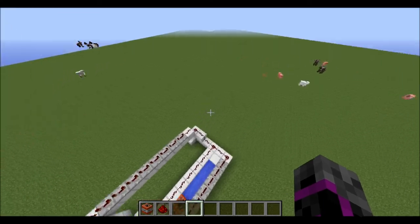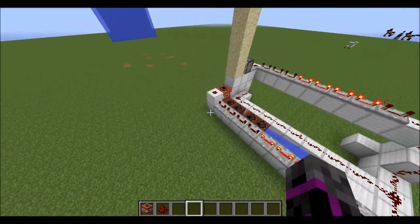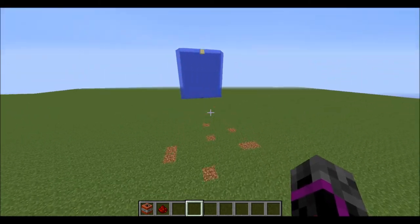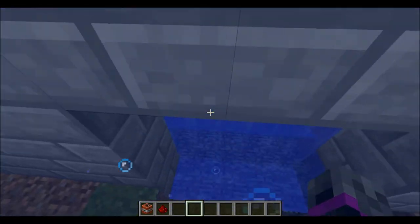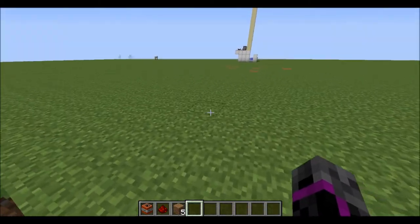I will be showing you how to make it, but first I will demonstrate how it works. As you can see, the TNT and the sand go in the same spot, and you can just go straight through it. I will do it without flying just to prove it — you just go straight through the base.